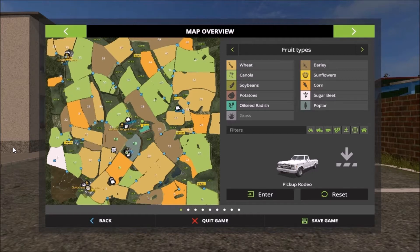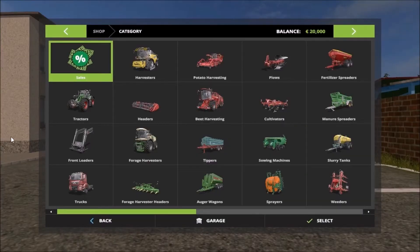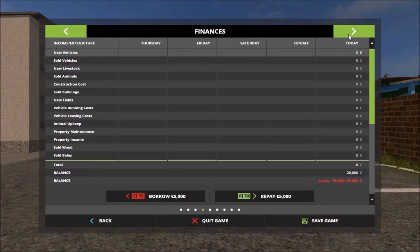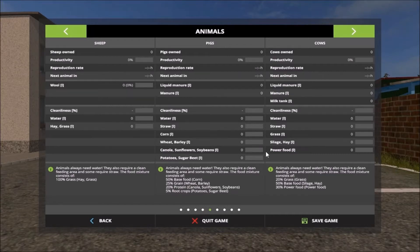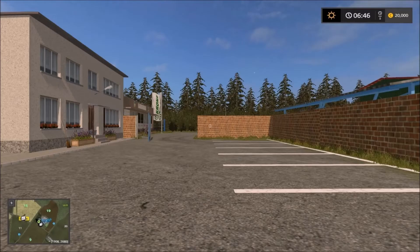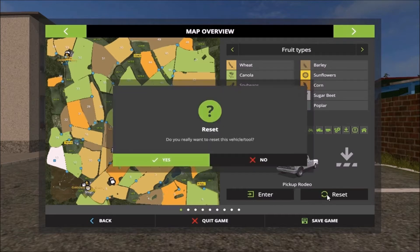On this map all you get is the runabout from what I can see — nothing else in the garage, just a runabout. Sheep, pig, and cows are given as starting animals.